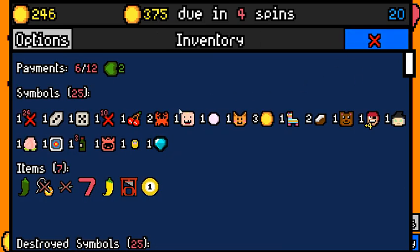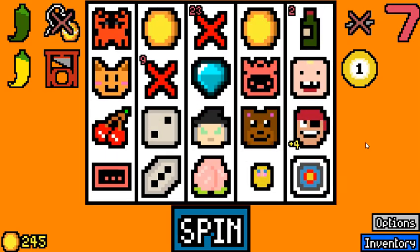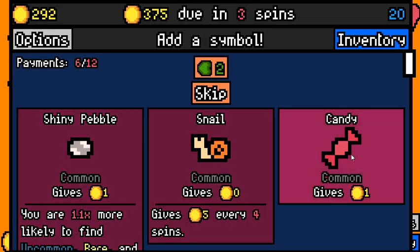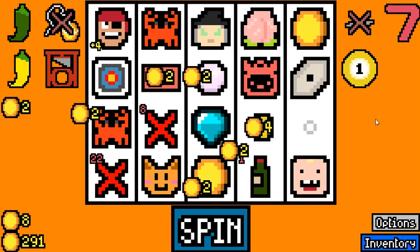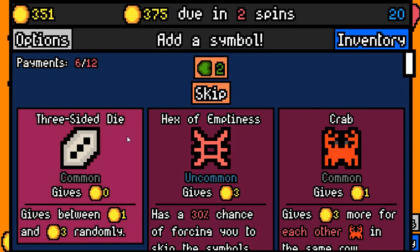Do we want a hex of tedium? We have two crabs, we have a witch — I think that's fine. Let's grab the hex of tedium, see if we can make the witch better. 47. I hope the constant grabbing of the calculator isn't a problem for you, because we're trying to play optimally. 28 every spin — we are definitely ahead. With the toddler breaking the piñata, there's no doubt anymore that we are making it.